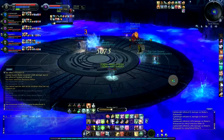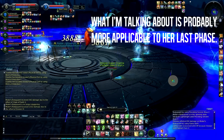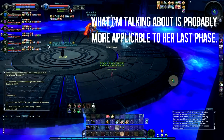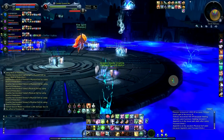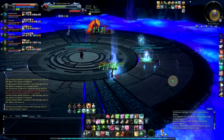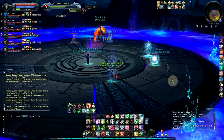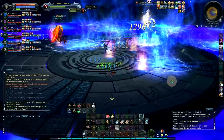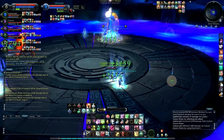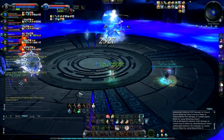When you get to the last add, if you have ranged classes, you can have them start attacking the boss again while everyone else kills the adds. Here's the point where she's going to stay up there and you have to nuke her from afar, so it's not exactly melee-friendly. Then she'll randomly come down and start AoEing — it's the same deal where you keep her facing away from the group and DPS her. Nothing too big or special here.